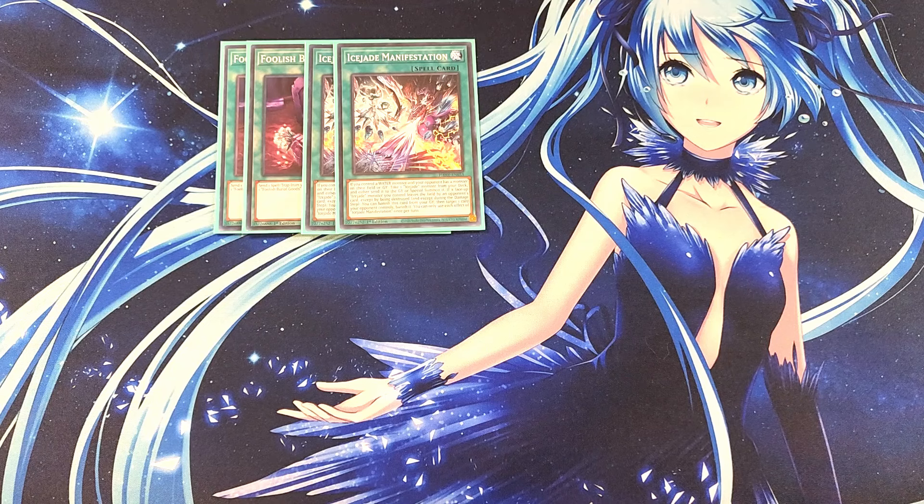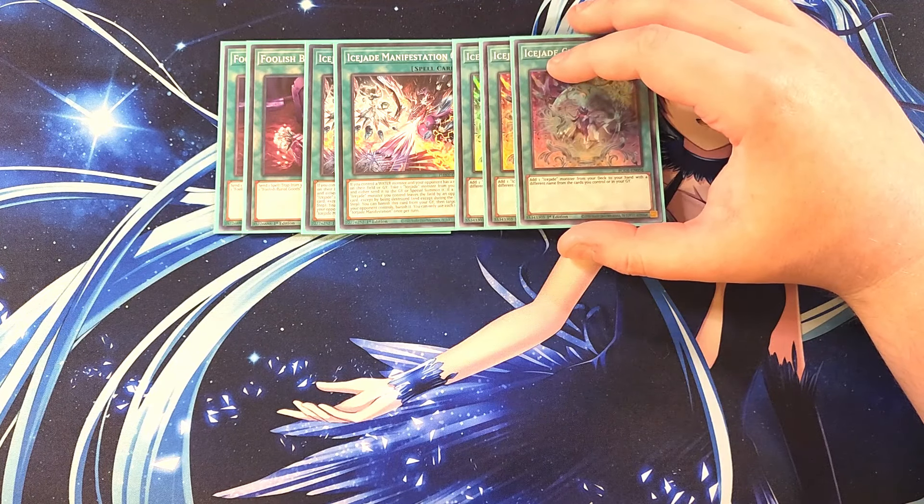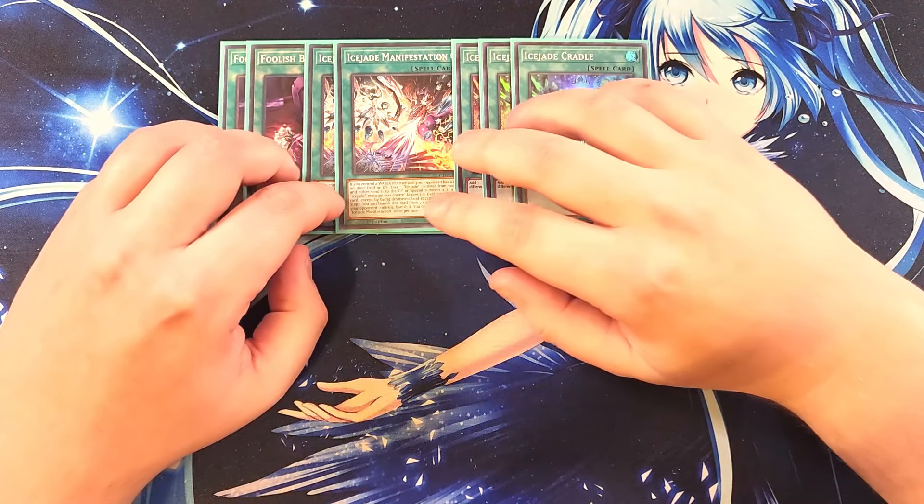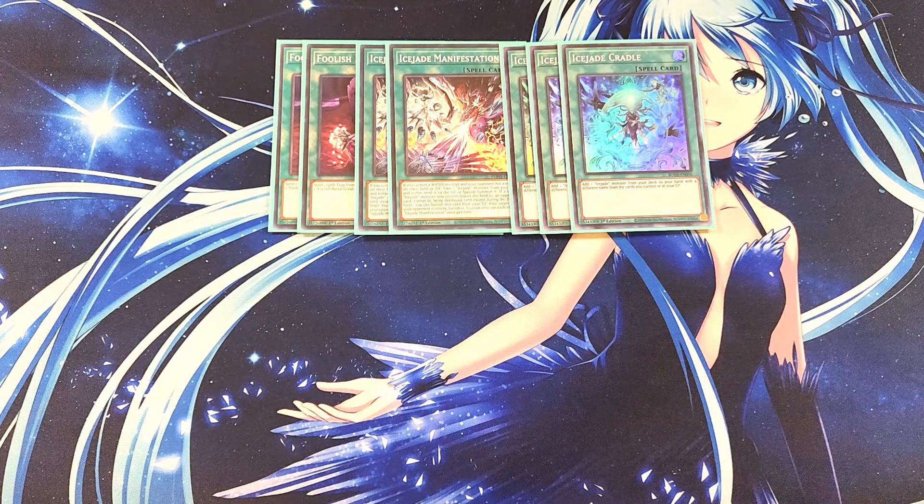Manifestation also has a graveyard effect: if a face-up Ice Jade monster you control leaves the field by an opponent's card — except by being destroyed and except during the damage step — you can banish this card from the graveyard to target one card your opponent controls and banish it. We then play three copies of Ice Jade Cradle. Cradle is definitely a three-of because it lets you add an Ice Jade monster from your deck to your hand with a different name from cards you control or have in the graveyard — basically getting exactly the card you need, when you need it.